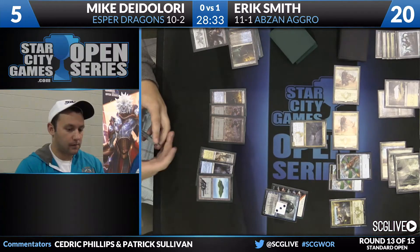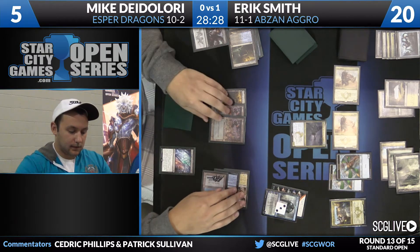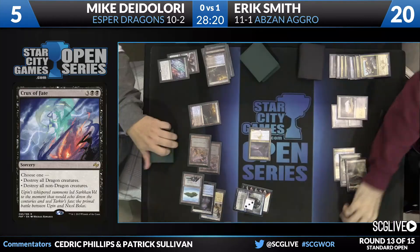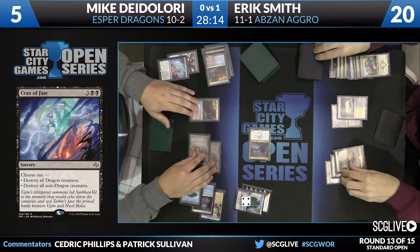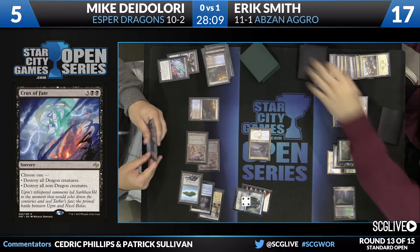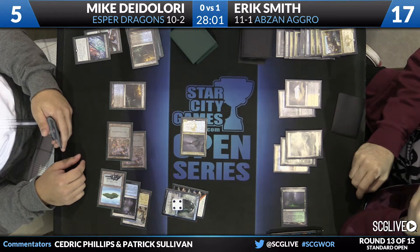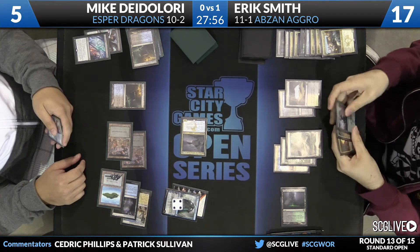Feels like DeLaurie might just be barely hanging on. However, Crux of Fate in hand might really change some things here. Oh boy — that is very bad news for Smith. Non-Dragons bite the dust. Now Silumgar coming in — we're getting a little offensive. Crux of Fate in the graveyard ready to come back. Cards like Crux of Fate — some have forgotten about it. DeLaurie is on zero copies of Languish in his main deck, one in the sideboard. So this is just a Crux of Fate deck.